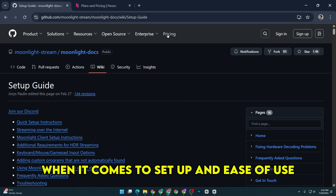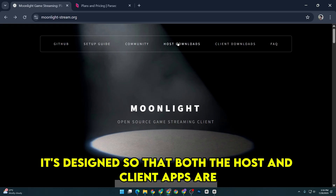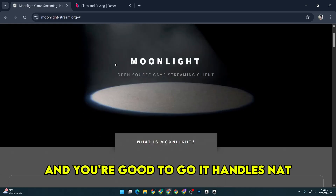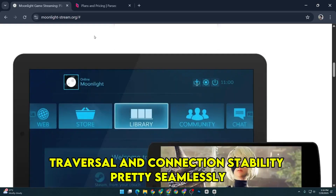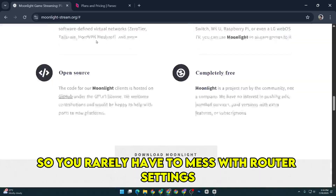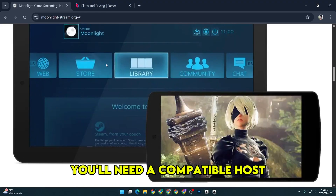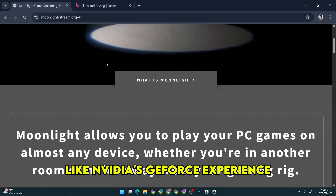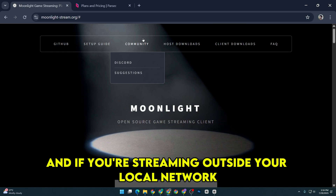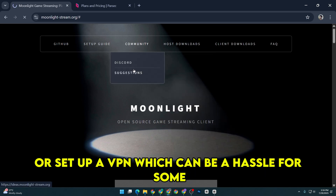When it comes to setup and ease of use, Parsec really shines. It's designed so that both the host and client apps are integrated, and you just sign in with your email and you're good to go. It handles NAT traversal and connection stability pretty seamlessly, so you rarely have to mess with router settings or port forwarding. Moonlight is a bit more hands-on. You'll need a compatible host like NVIDIA's GeForce Experience or third-party software like Sunshine, and if you're streaming outside your local network, you might need to open ports on your router or set up a VPN, which can be a hassle for some.